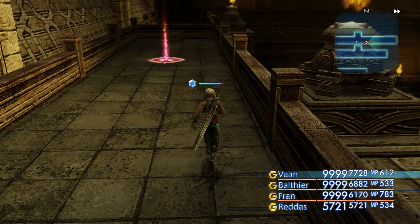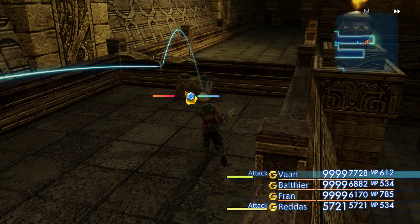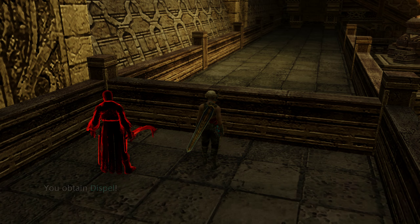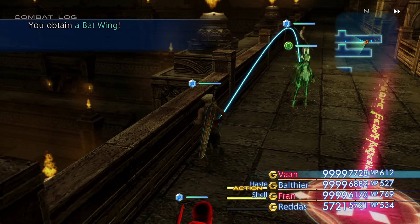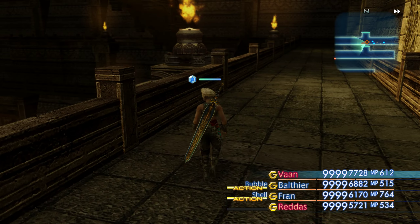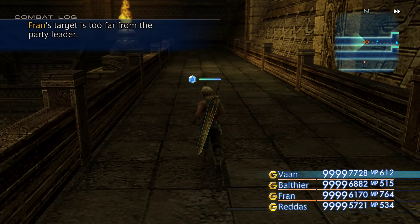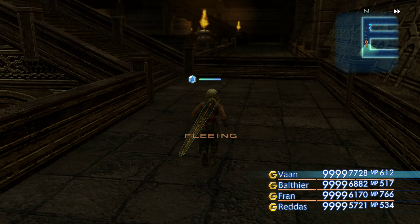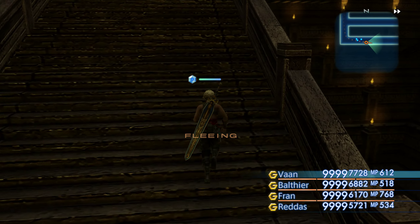I believe this chest right here — as simple as this — I must have missed it. And there it is: the regular Dispel. Amazing. Cannot believe we missed that. And of course by 'we' I mean me. Well, that's a few spells very easily knocked out.